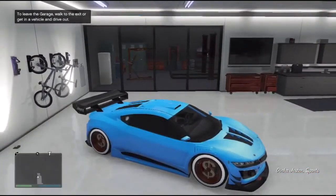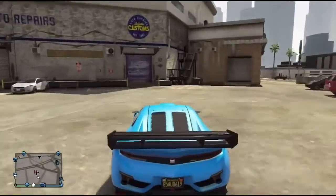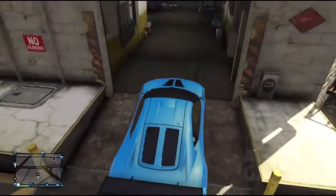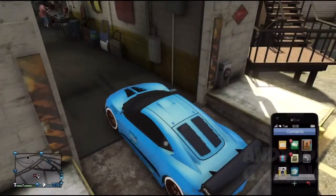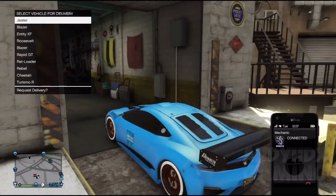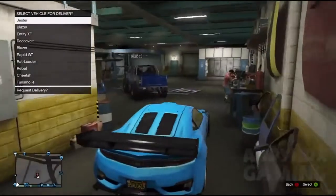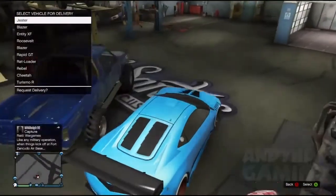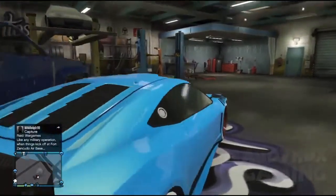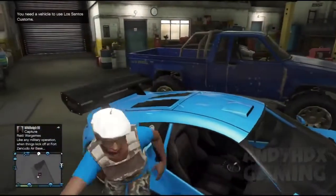You're going to pick a car to do the money glitch with — I'm going to use my Jester. Take the car to Los Santos Customs and park it two wheels in, making sure the back is outside. Go into your contacts, go to mechanic, stay on this menu again, drive in, and park to the right side just next to the Rebel.